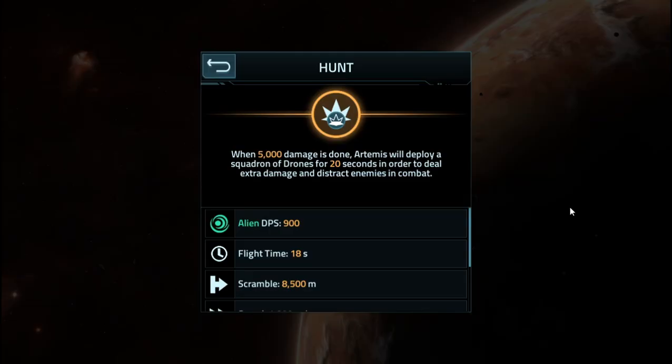The Hunt ability — you would expect it to be decent, right? 1,500 damage is done, and the Artemis will deploy a squadron of drones for 20 seconds in order to deal extra damage and distract enemies. That is exactly as it sounds, except you can't deploy more than one squadron of drones at a time. So the more damage you do after the initial launch, you're not going to be deploying additional drones.